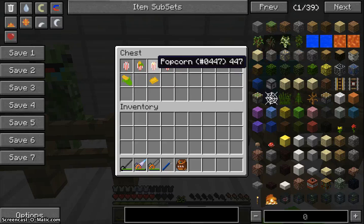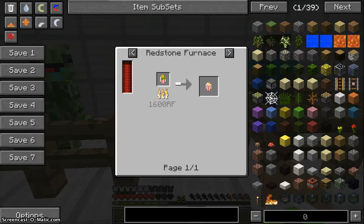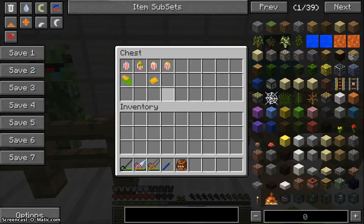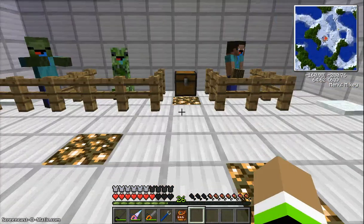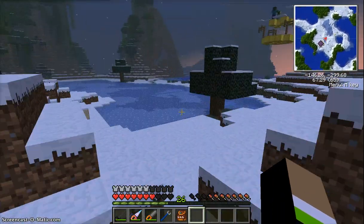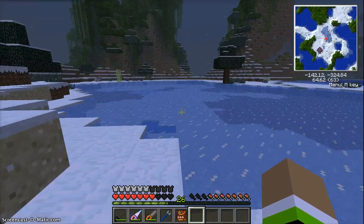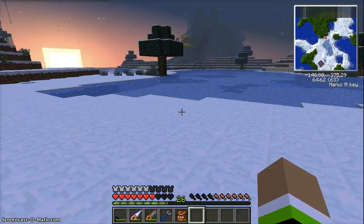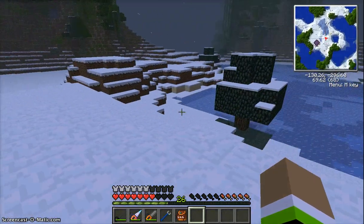Next we want to make popcorn, and you can probably guess how you make it — you just cook the corn in a bag in the furnace. So we have the popcorn, which heals two and a half hunger, as you can see right there. Let me run a little bit just to use up some hunger to test the other foods.